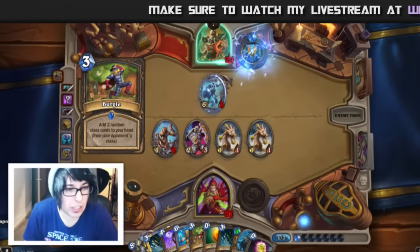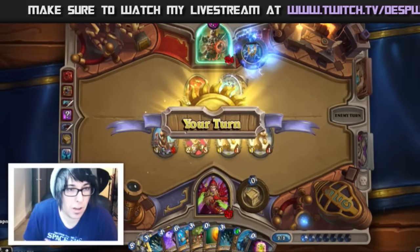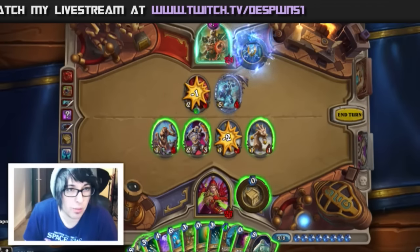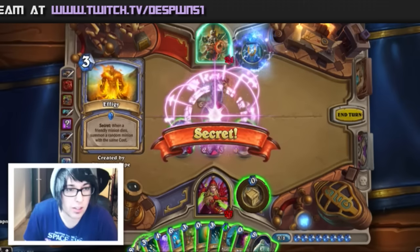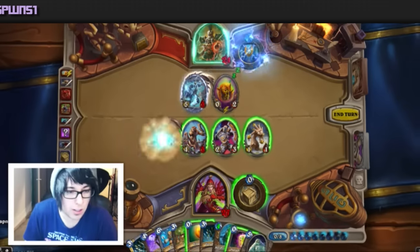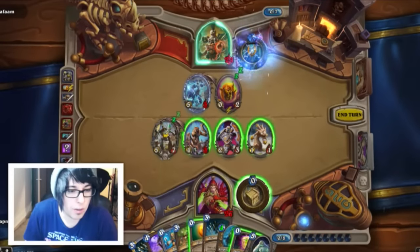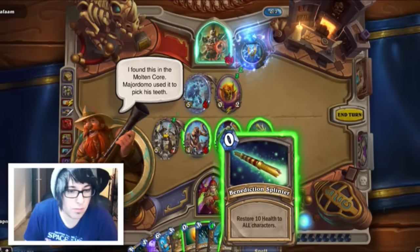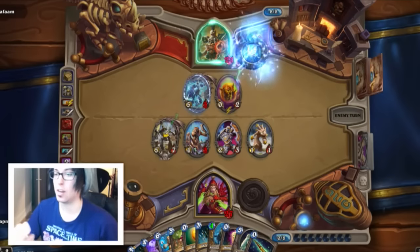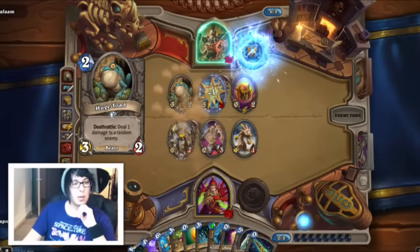This is a really intense game, I'm kind of enjoying this. We have to get rid of this thing for sure. If that's Mirror Entity then this is bad — okay, it's not, that's good. We can put out this thing that's gonna completely wreck his board. Restore 10 health to all characters — okay, whatever, that's my turn. This game is just gnarly intense.